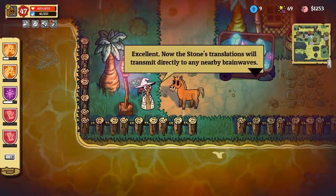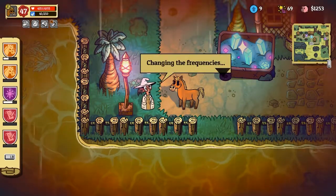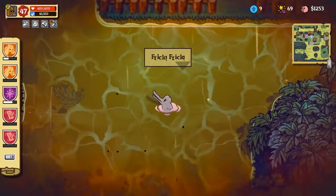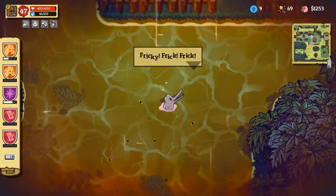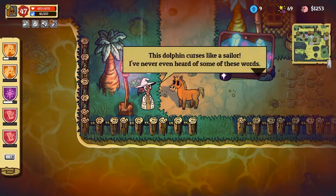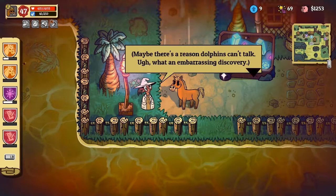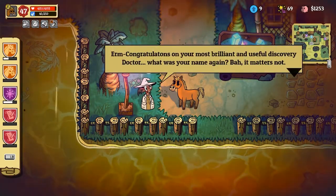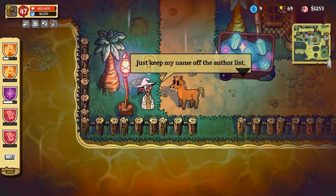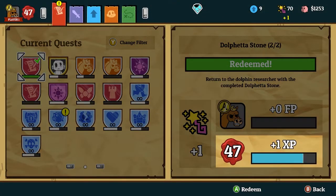We're back. 'You did it — you cleared the fetish zone.' Now the slowest translation will transmit directly to nearby brainwaves. Calibrating audio waves, changing frequencies, lowering the pitch. Oh dear — 'These words are most foul. This dolphin curses like a sailor. I've never even heard of some of these words. Maybe there's a reason dolphins can't talk. What an embarrassing discovery.' Congratulations — I got the Dolpheta stone!